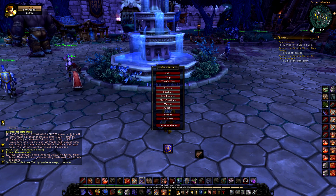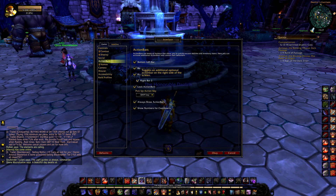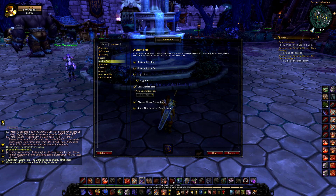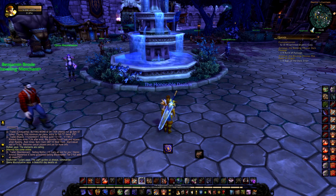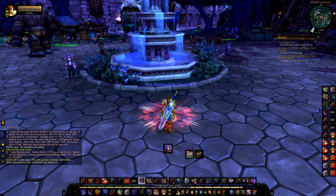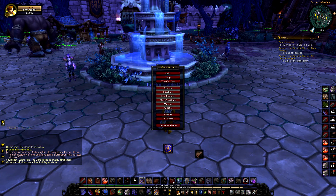Before setting up keybinds, go to Interface, then Action Bars, and check all the right bar toggles to add more abilities to your screen. I have duplicate abilities on multiple bars so I can see cooldown timers for things like Die by the Sword — I can see all three instances at once — plus Battle Cry, Berserker Rage, Intimidating Shout, and other cooldowns.